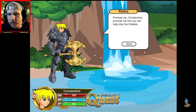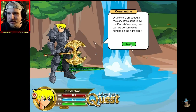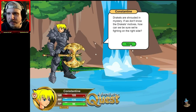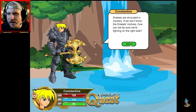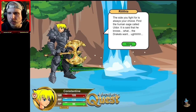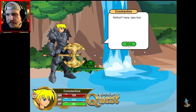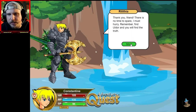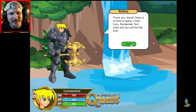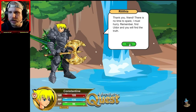33 XP, 22 gold. Promise me, Constantine — promise me that you will help stop the Dracals. Dracals are shrouded in mystery. If we don't know the Dracals' motives, how can we be sure we're fighting on the right side? The side you fight for is always your choice. Find the human sage called Uldor. It is said that he knows what the Dracals want. Rithlia, here, take this. Alright, we gave her a potion and she's fine now. Thank you, friend. There is no time to spare. I must hurry. Remember, find Uldor and you will find the truth.